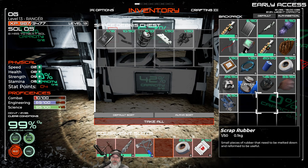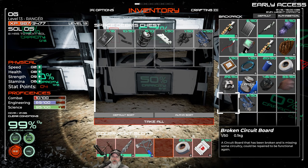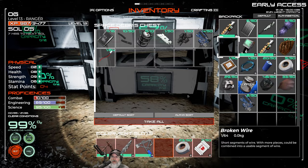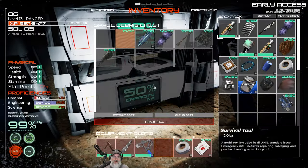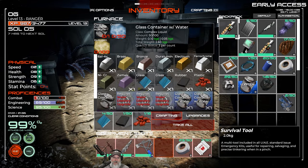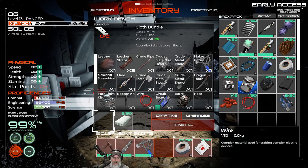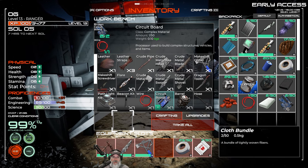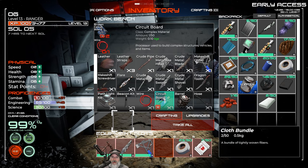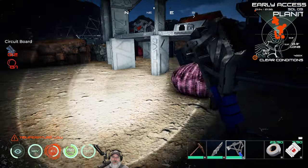We only need two broken circuit boards to make one whole circuit board. Let me split that and put the broken wire back. I don't think we need the leather at the moment. Let's grab the rubber, glass, plastic, wire, and cloth — and now we can make a circuit board. It's a beautiful thing, and it's the first component we need to make our forge. The forge is a game changer that you want to make as soon as possible.